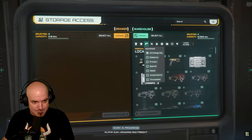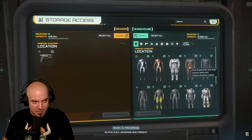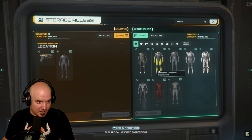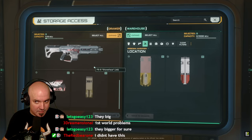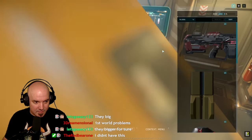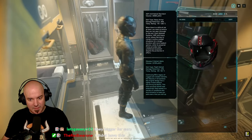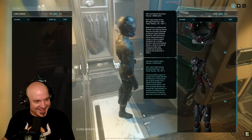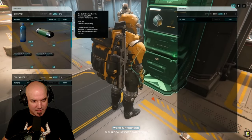From the inventory terminal you need to find the items you want and drag them from your main inventory UI over into your drawer UI, and once delivered to the drawer you can place them on your person. We've known for a while that station inventory was just going to be a placeholder for a different system, but this new system is a bit cumbersome.